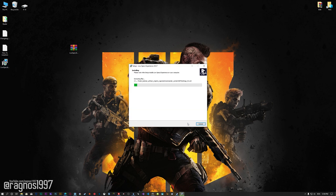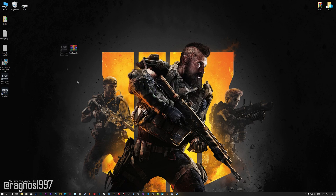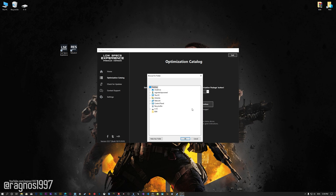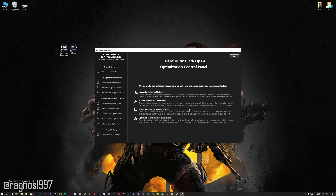First of all, start the installation process for the Low Specs Experience. Once it's done, start it from the newly created Desktop shortcut and select the optimization catalog. From this drop-down menu select Call of Duty Black Ops 4 and then press load the optimization package. Now, if the Low Specs Experience does not automatically detect the game version, simply select the game installation directory, press OK and the optimization control panel will load.